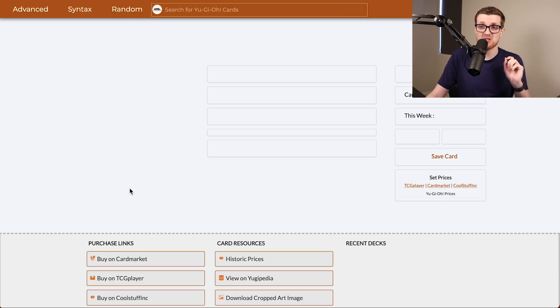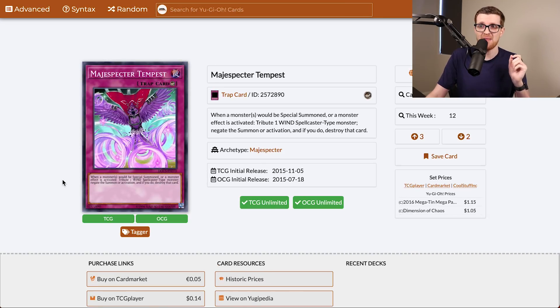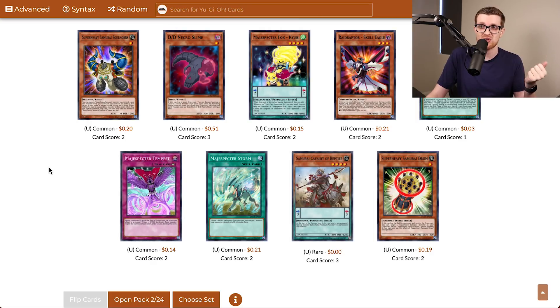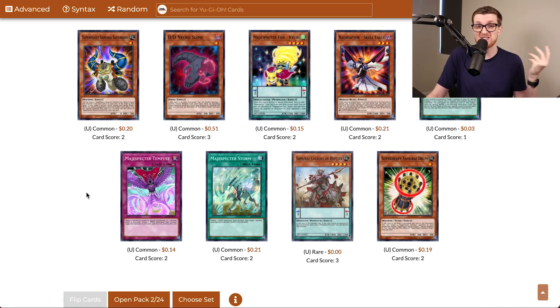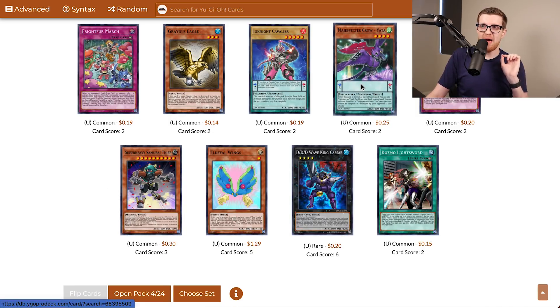One of the reasons why Gage and I think Magispector is a slightly viable strategy is because the counter trap, Magispector Tempest, is actually a common. When a monster would be special summoned or a monster effect is activated, tribute a Wind Spellcaster, negate the summon or activation, and if you do, destroy that card — that's pretty good. And Yada can actually search that, which I believe is also a common. So if you get enough Magispectors and can search this counter trap, that's not bad.